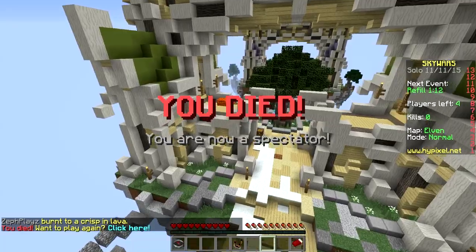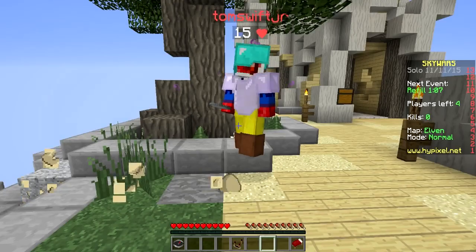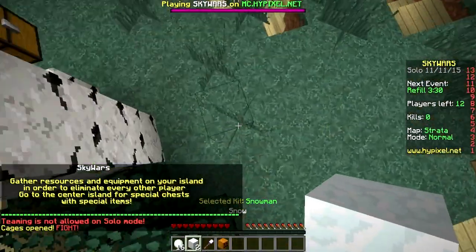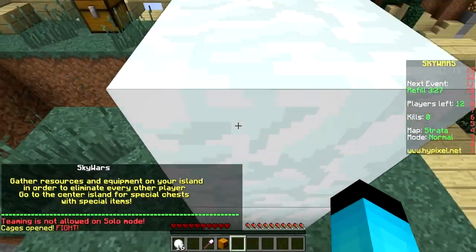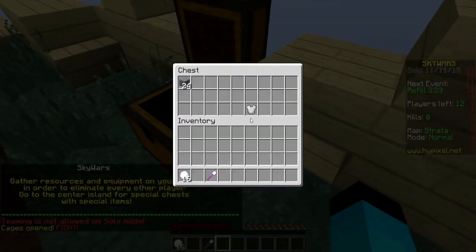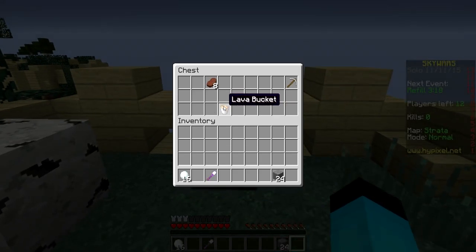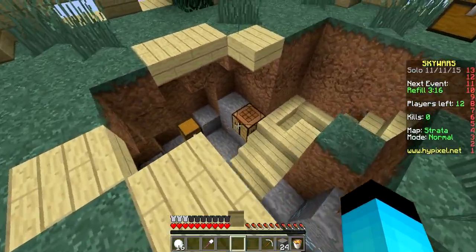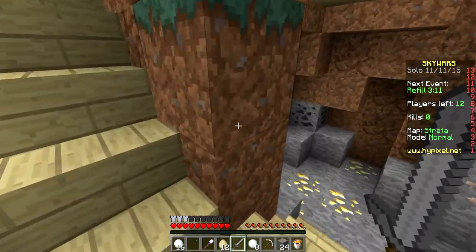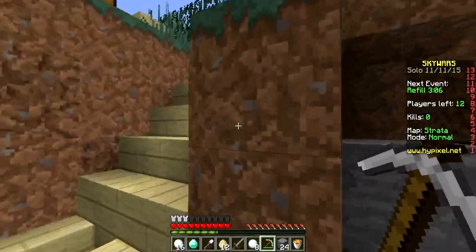To be fair, this map is crazy and he actually used lava effectively — congrats to you, man. Round three, here we go! Put in that work, dude. We got an iron chestplate — that's awesome. Let's see what we get in here. We got a lava bucket — maybe we could do a nice lava bucket strategy. Got some snowballs, and we got a diamond!